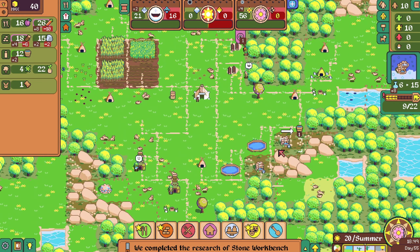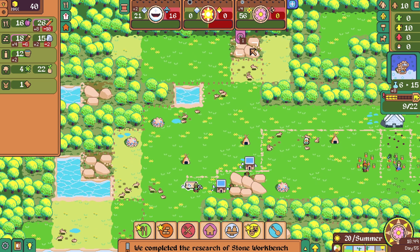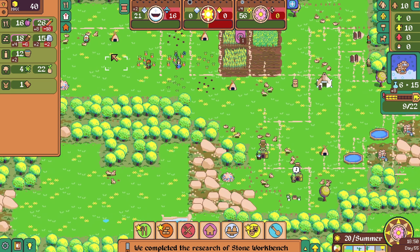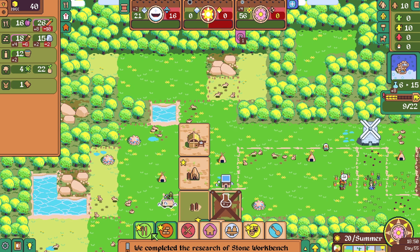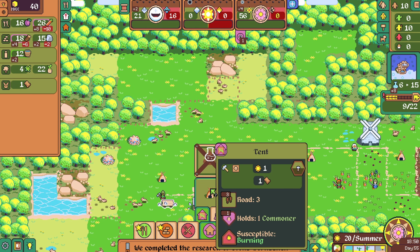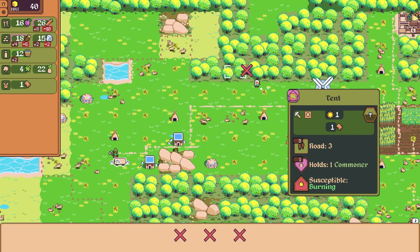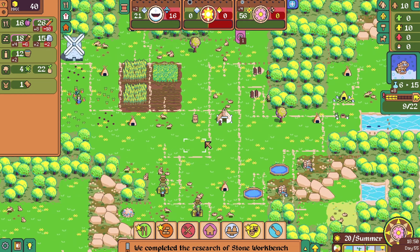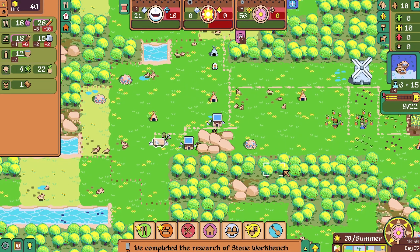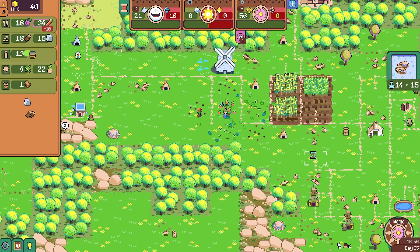We'll put one spring in there, but that's not going to be a lot of water. Speaking of which, building another tent might be a good idea — just like that. We don't have a worker for it — that's okay, we're working on the tools. I need to plant crops.